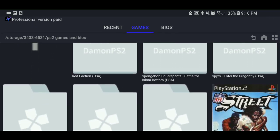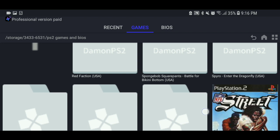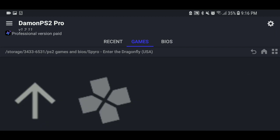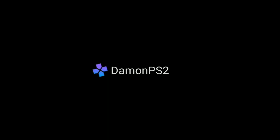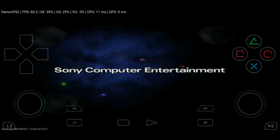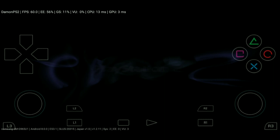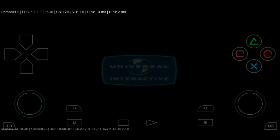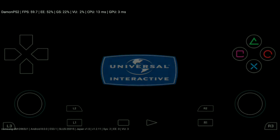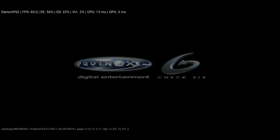I'm going to turn the volume down because it was kind of loud in the intro. Let's go ahead and load up Spyro. As you can tell, it loads up the game cover. This does vibrate so I'm sorry if it's a bit loud — just turn your volume down a little. It's loading up pretty nicely, especially with this phone because it has a nice GPU and CPU.